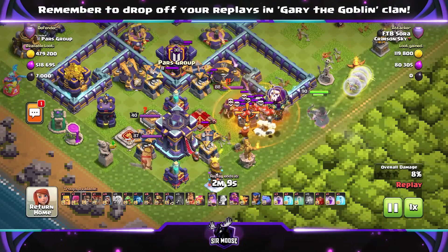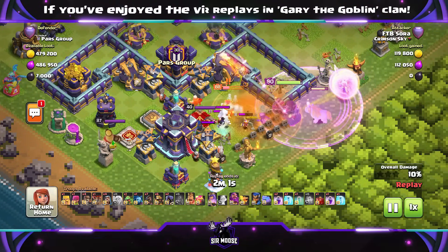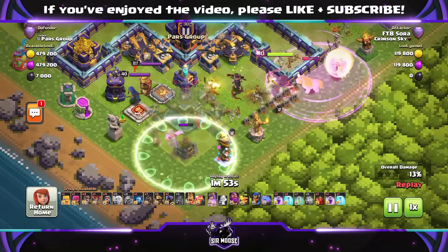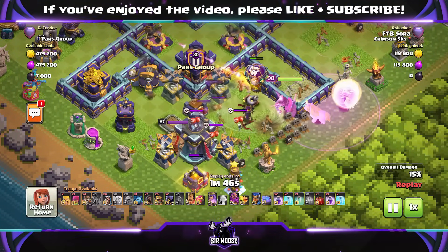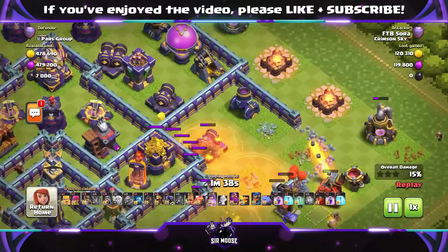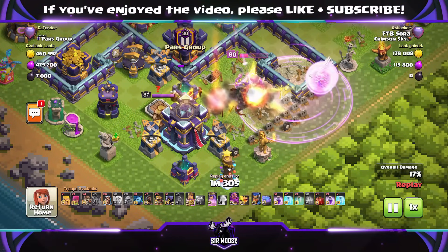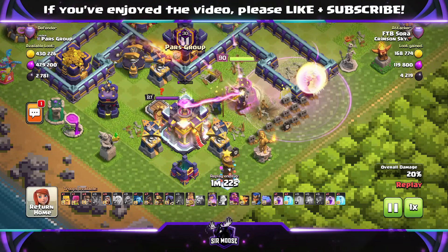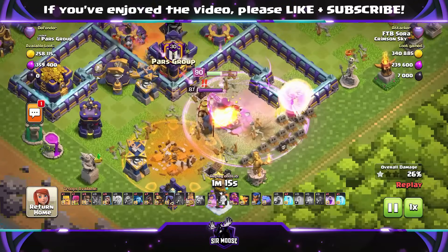There's a lot of trouble going on around the Town Hall. The Queen's there with the healers - this looks difficult. You've got to look after your Queen. There's a Poison Spell, an Electro Titan coming out, and loads of enemy heroes. The mission here is to take out the Town Hall and look after your Queen. Attacker FTB Sora is doing really well. The Queen seems all right though the healers are being harassed by some air troops. Remember, army copy links are at the end of the video and in the description - you don't need to memorize the troops.